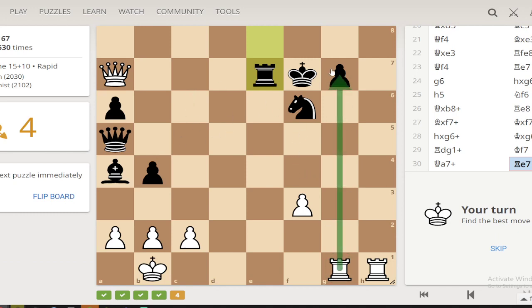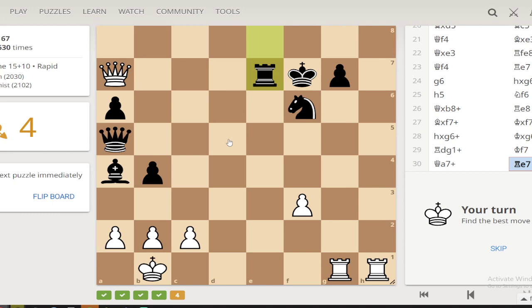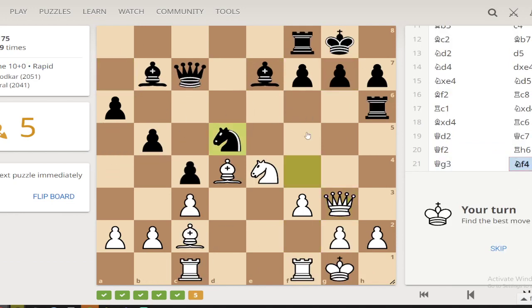What I'm pointing out right now is that there are two checks here. It's probably one of those — so if we take this, the king goes there, then we take this and the king is once again in check. And this rook can come in for the checkmate maybe. Alternatively we take this first, then they take that, but that seems like bad moves. Checkmate.